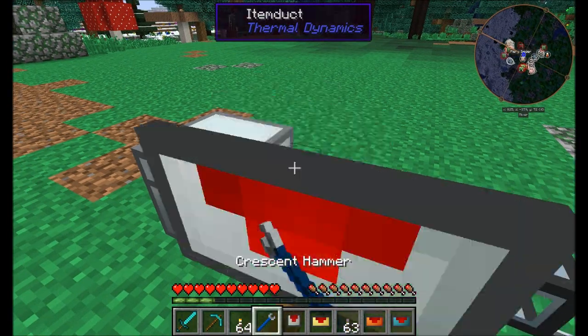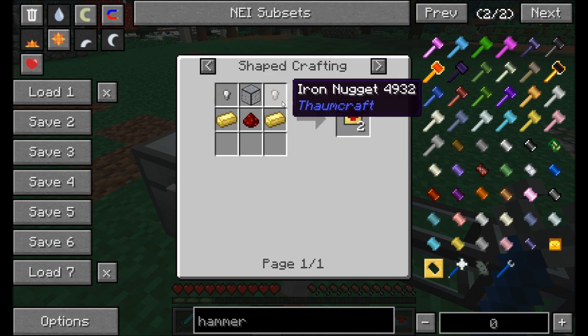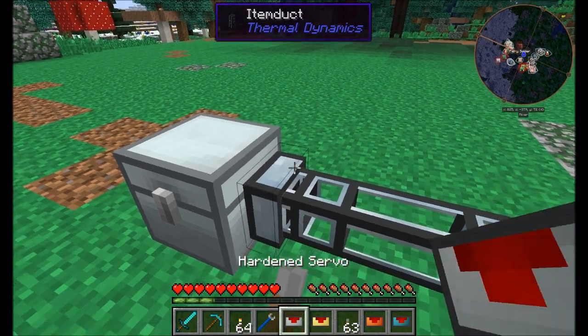The next one is the reinforced servo, which requires electrum. It extracts every one second with a max stack size of 64. Filter options now include blacklist, metadata, NBT, OR dictionary, and mod owner. That's pretty cool.